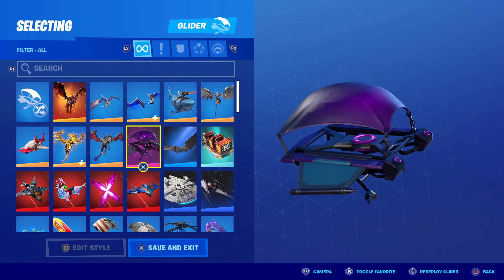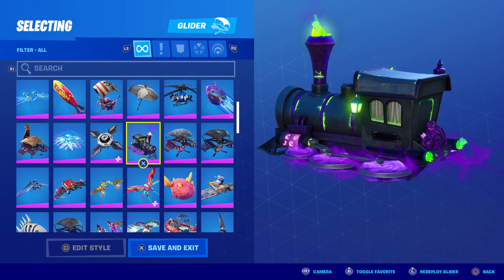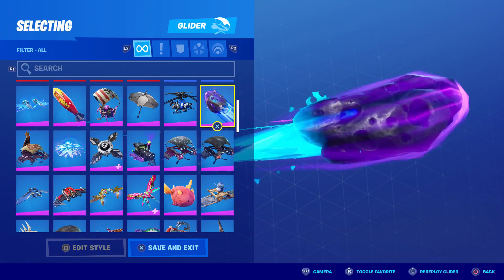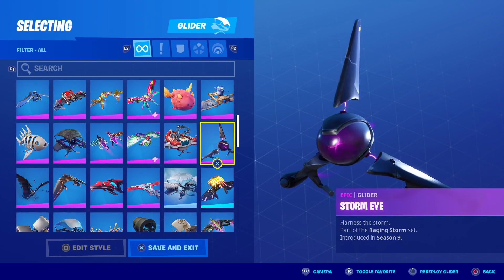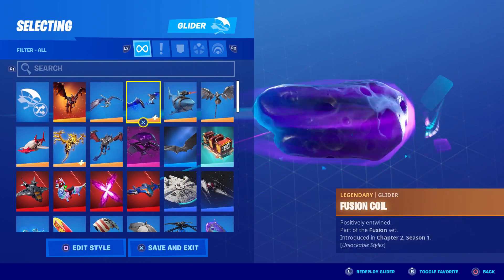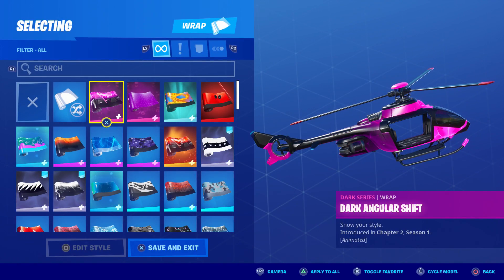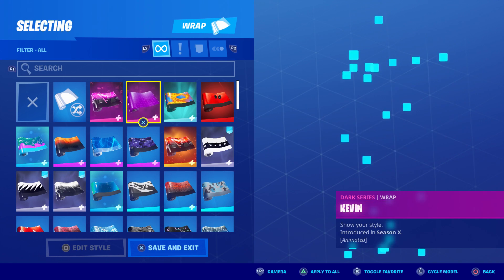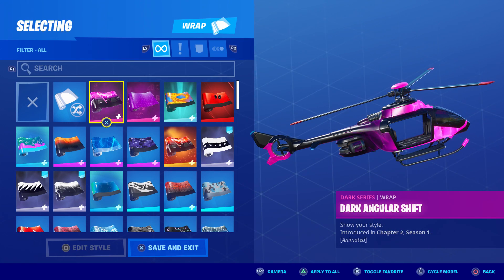It is a good glider to be fair, really really nice. The Dark Engine technically could be in the dark series but it's not, and same for the Comet Crasher - it's got that purple glow, looks pretty sweet. There's also the Storm Eye and the Storm Sail, but none of these are actually in the dark series except for the Dark Glyph, so I'm going to roll with that. For camos, I have the Dark Angular Shift and Kevin - since this came in the dark pack I feel this one should work better, but Kevin is part of the dark series too.